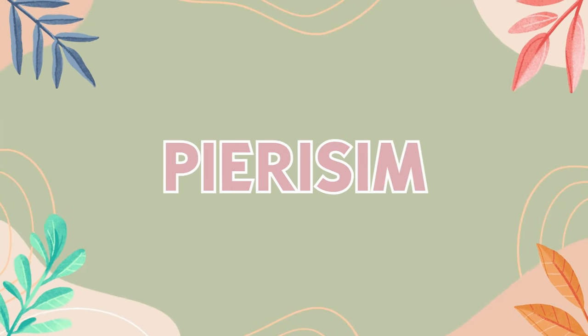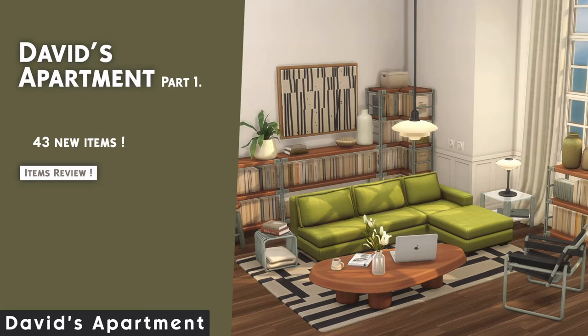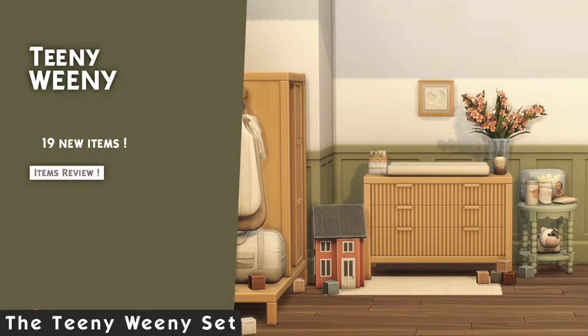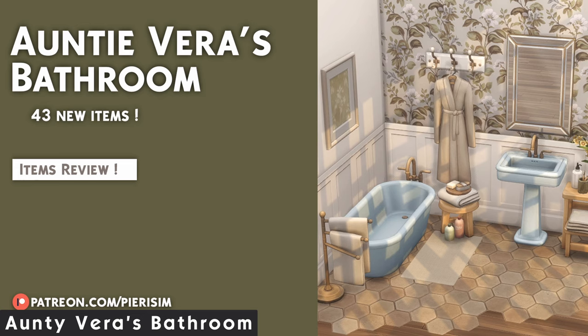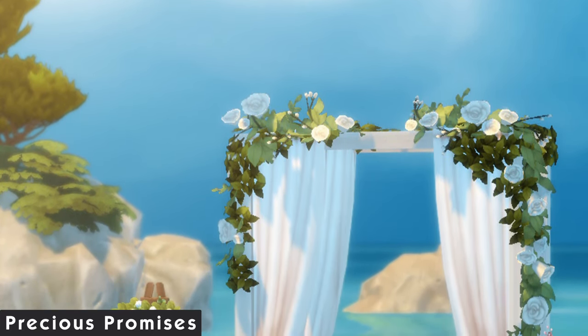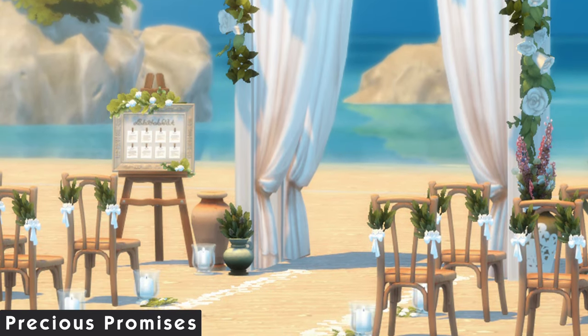Gary Sim is back with amazing creations as per usual — these lists just don't feel complete without him. The first set is the three-part large set called David's Apartment, with items that feel like they were meant for someone who just moved into their first place — not too extra but definitely not bland. The teeny weenie set came out right around Growing Together and makes a perfect addition with cute baby clutter. Auntie Vera's bathroom absolutely dropped my jaw — the tiling is unlike anything we've seen in the game, screaming granny cottagecore with rustic vibes and pastel colors. The last set is a collaboration with Charlie Pancakes: the Precious Promises wedding pack, adding elegant signs, chairs, and wedding arches.